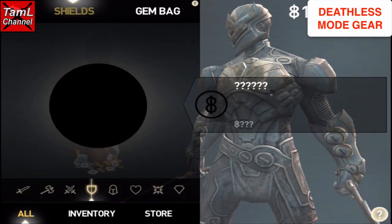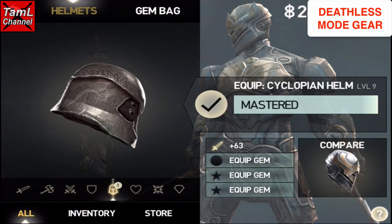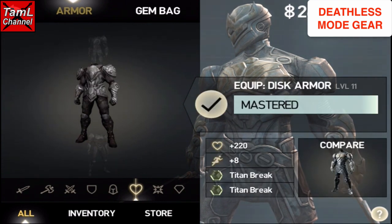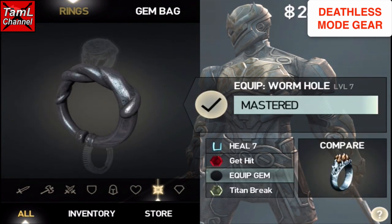Cyrus has a shield which is part of a set — it's the Patriarch Shield, and it matches with the Cyclopean Helmet and his armor, which is the Disc Armor. He also has two rings which are blacked out in normal mode unless you buy them from the Deathless Mode store.